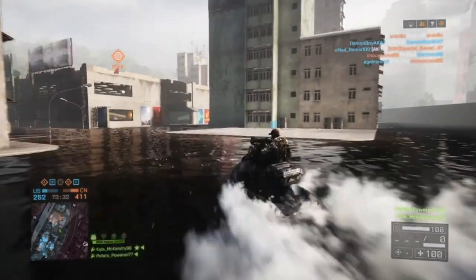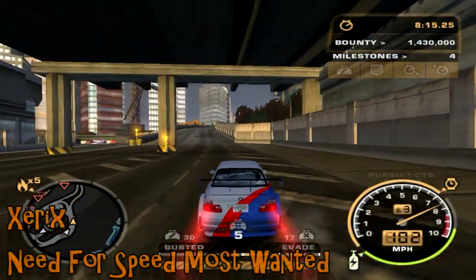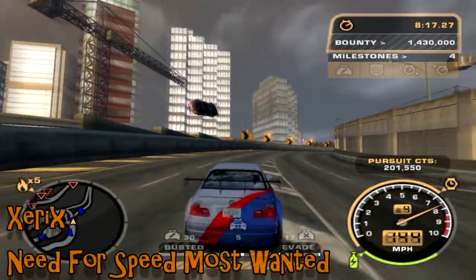One Tire Fire on Battlefield 4 is messing around with a jet ski, which is very fun to drive. He just clips the concrete and that's enough to park the jet ski in the car park — one way to do things.